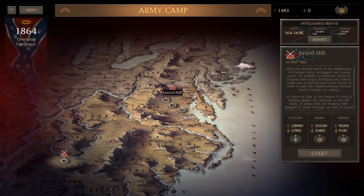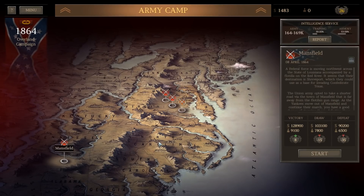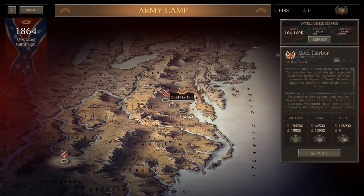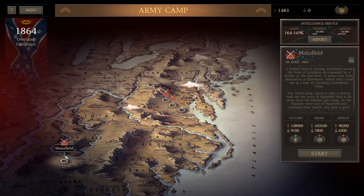We're at the start of the Overland Campaign. Technically, Mansfield isn't the Overland Campaign — we're going to fight the Battle of Mansfield, which is in the Western Theater, then we'll get to Saunders Farm, which is the Wilderness. We'll then fight Laurel Hill, which I believe is Spotsylvania, and then Cold Harbor. I'm going to fight these battles to build my forces up. Cold Harbor should be easier as I'll be mostly on the defensive, but I don't know if I have a sufficient force there. So I'm hoping to weaken the enemy and strengthen myself starting with the Battle of Mansfield.